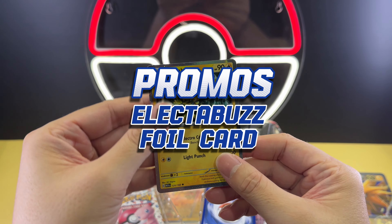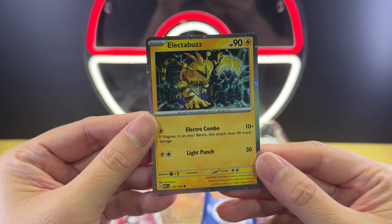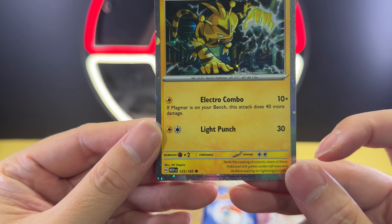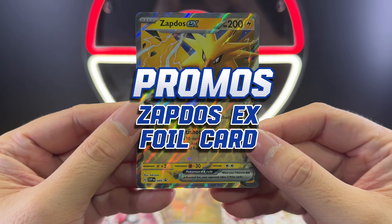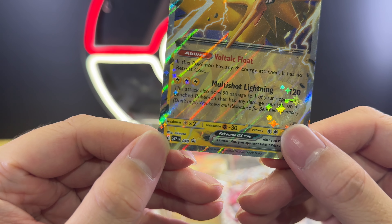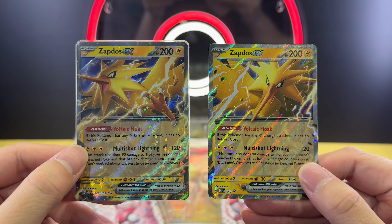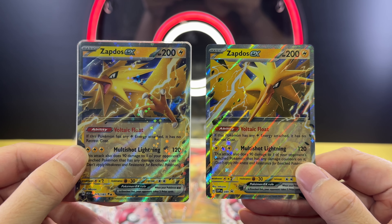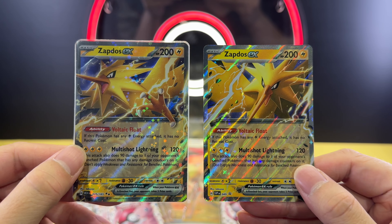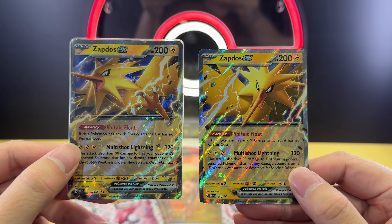This is the Electabuzz promo card. This promo card has a shimmering effect on the borders and on the holo. Looking at the corner of the card, it says MUEN which is part of the set. Next up is the Zephtos promo card — it is written here SVPEN 049, which is the index number of the promo card. Comparing the promo card with the regular Zephtos double rare, I still think that the double rare looks much better, and the promo card does look different because of the illustration. Other than the design, the card stats, HP, and abilities are all the same.